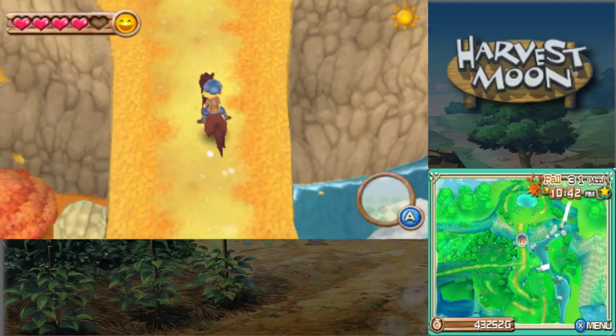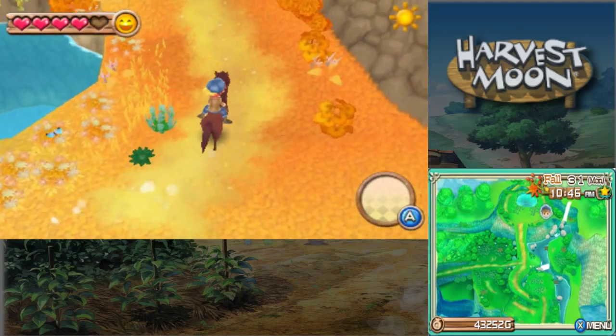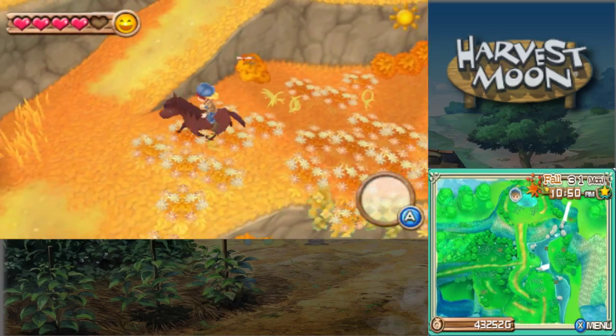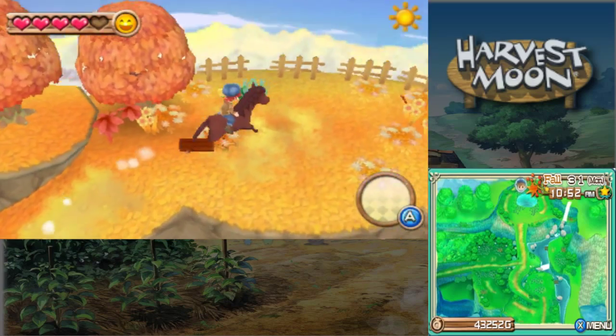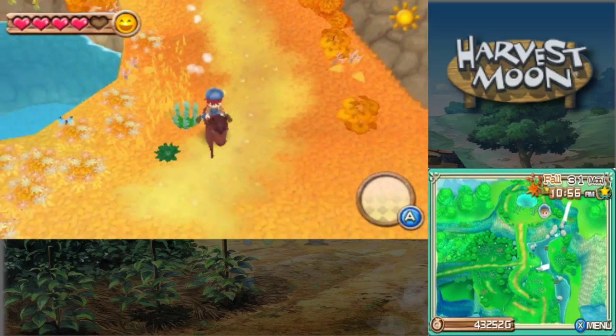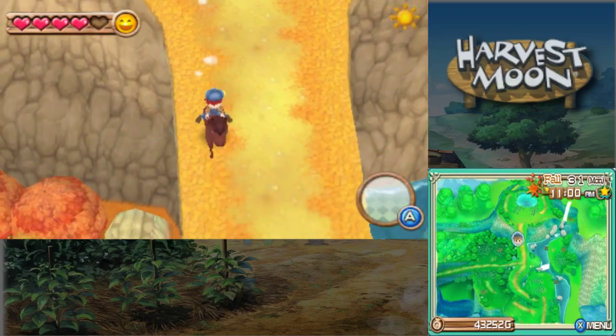Let me see. Anything up here? Ooh — no, that's a big rock. I don't want a big rock. Anything up here? Branch. Nope. Alright. Guess we're heading towards the mountain. Actually, I'll go check the stumps. Maybe I'll get some small rocks from them.